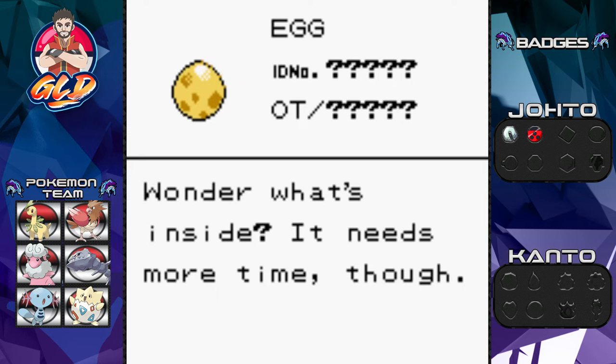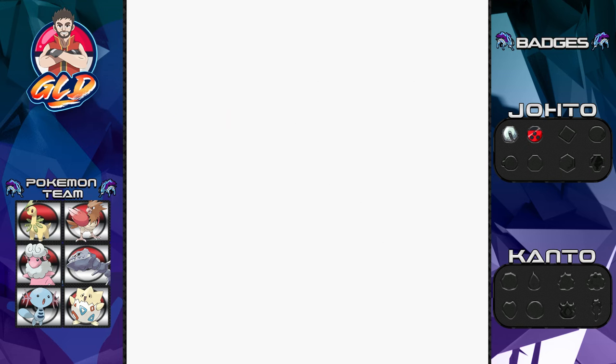This Odd Egg is very special. In my first Pokémon Crystal walkthrough it hatched into an Elekid. It all depends on how many steps you've taken so far. There are quite a few Pokémon you can get from it — Smoochum, Elekid, Magby, Igglybuff, and Cleffa. I don't know the exact percentages, so comment down below and help me out!